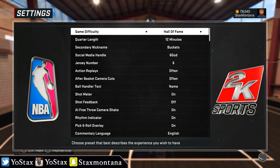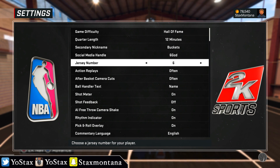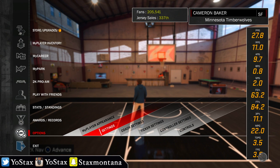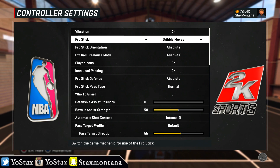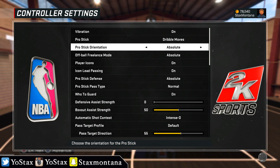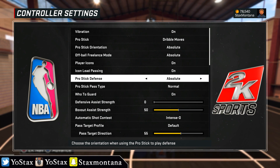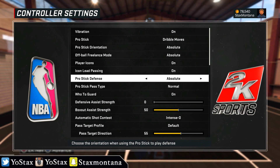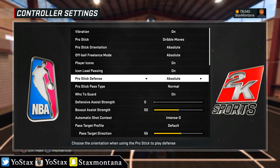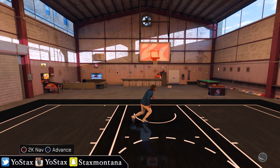Let me show you my settings: playing on Hall of Fame, 12-minute quarters, nickname Buckets, social media handle Six Guard, jersey number six. For control settings, I got it on dribble moves only — I do not shoot with the shot stick, I shoot with Square. Pro stick orientation on Absolute, off-ball freelance on Absolute, and pro stick defense on Absolute. That way no matter where I'm standing, the controls are the same — not camera relative. So if I'm in the corner doing a step back, it's the same input as at the top of the key. That's a major key.